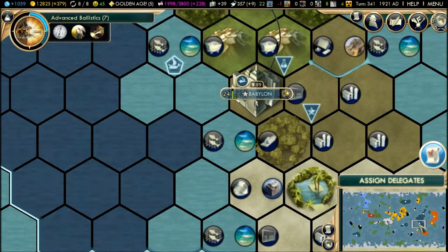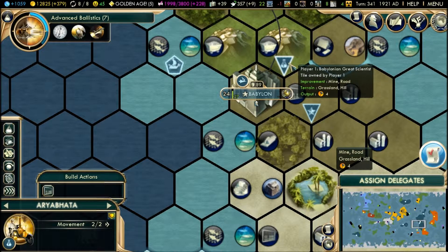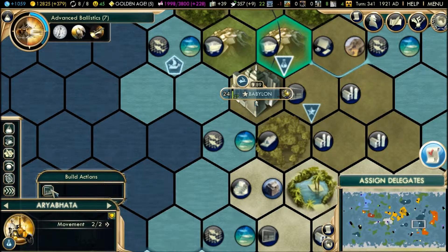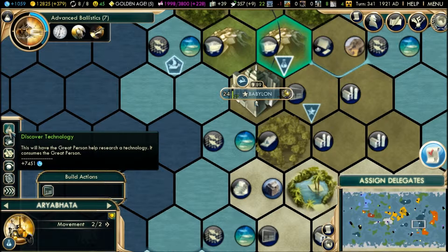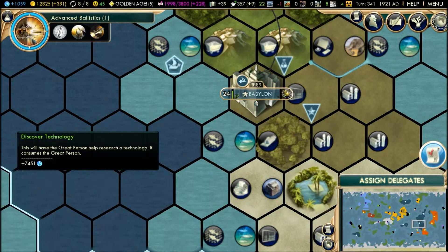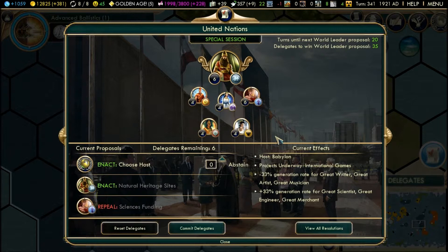We're going to use up this great scientist. We are lagging for unknown reasons. Aria Pata — discover technology. It's going to be discovered in one turn. Then we can assign the delegates. Let's make this our last turn as well because it's lagging so much and we actually hit the 15-minute mark.